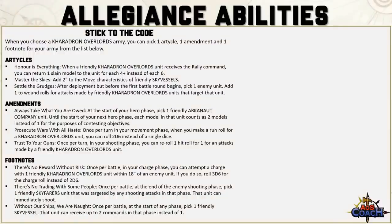Your amendments are Always Take What You Are Owed, Prosecute Wars With All Haste, and Trust To Your Guns. Always Take What You Are Owed lets you pick one friendly Arcanaut Company unit at the start of your hero phase — until the start of your next hero phase, each model counts as 2 for contesting objectives. Prosecute Wars With All Haste lets you roll 2d6 instead of 1d6 once per turn when making a run roll. Trust To Your Guns lets you reroll 1 hit roll of 1 per turn in your shooting phase. My favourite amendment would be Always Take What You Are Owed to double the objective presence of the Arcanaut Company.